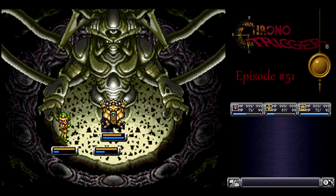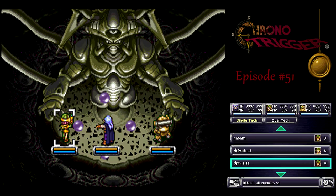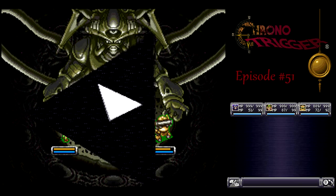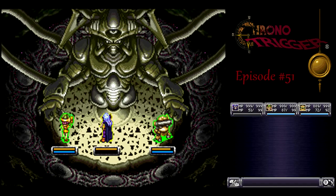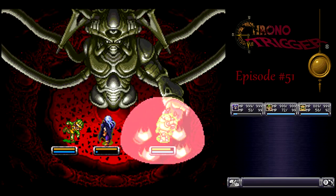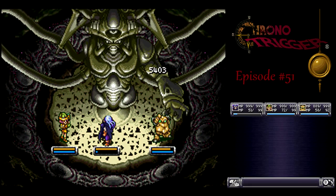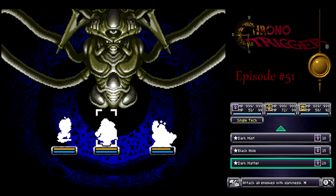One thing that's interesting is that the right arm — or from our perspective, the one on the left — has a lot less HP than the one on the right. So you'll see we kill the left arm, but the right arm's still going. In order to finish that off, I recommend using Double Bomb. It's really good to have Robo in the third position so you can do that.